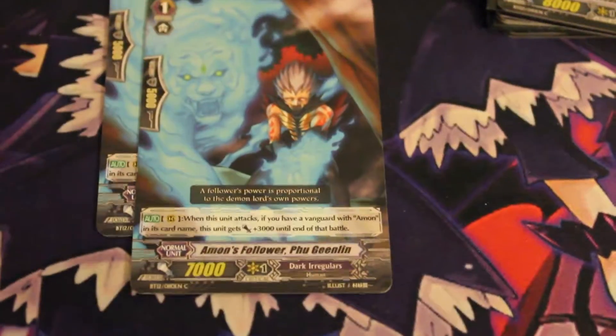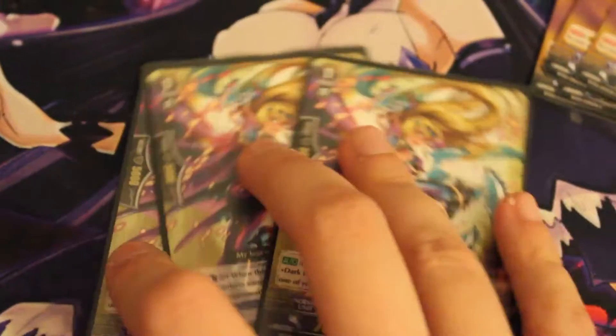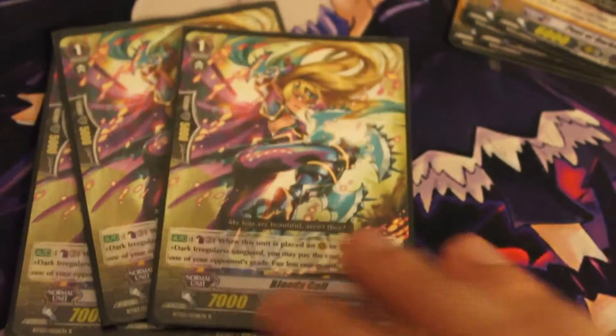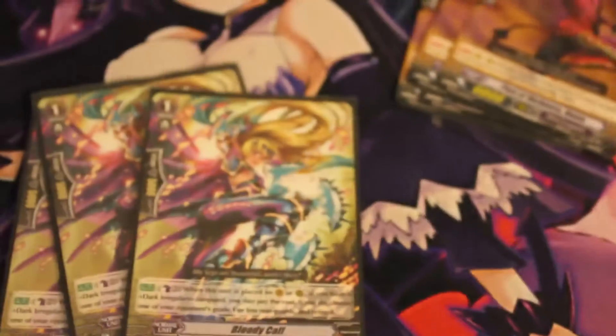I have a whole lot of Hungry Egg of Nightmare Land — one, two, three, four, five, six, seven of that card. In grade one: one more Hell's Deal, two Amon's Follower Oog Inlin, two Prisoner Beast, two Dimension Creeper, three Succubus of Pure Love, three Nightmare Baby, and three Blood Calf. I love her flavor text: 'My legs are beautiful, aren't they?' — and she's got blades. Too funny.